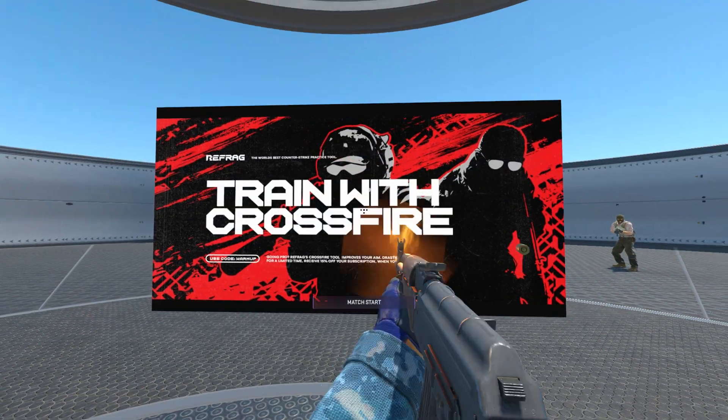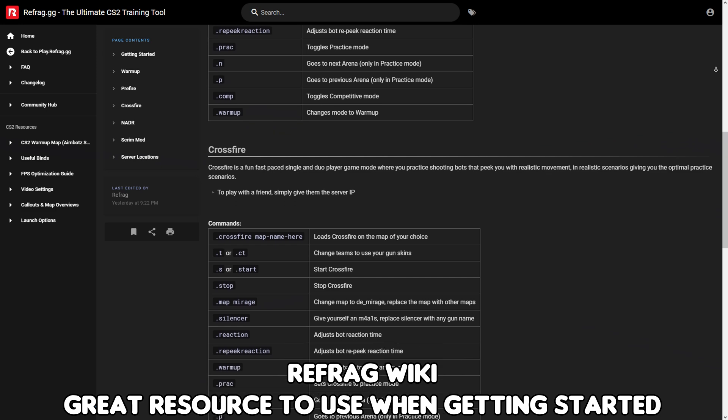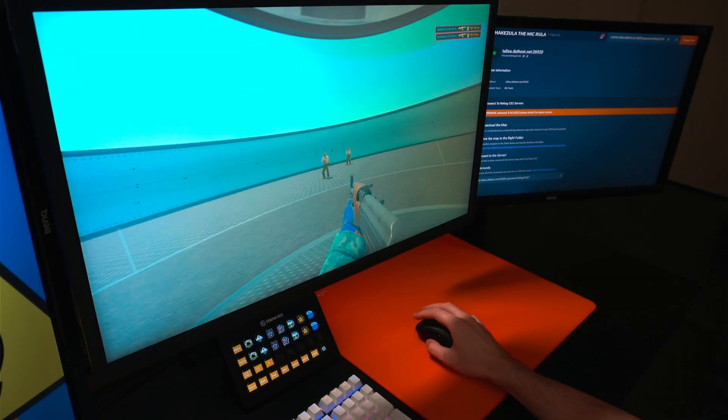After doing this you'll be able to connect to any Refrag server and make full use of its features. The Refrag wiki is an incredible place to start if you're just getting into using the service, and you can always use their setup UI on the website if you want to flick between different mods.